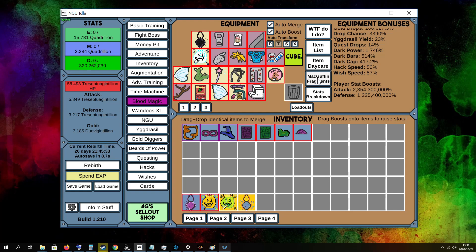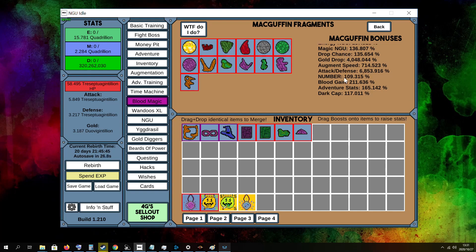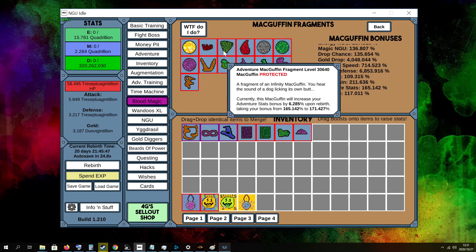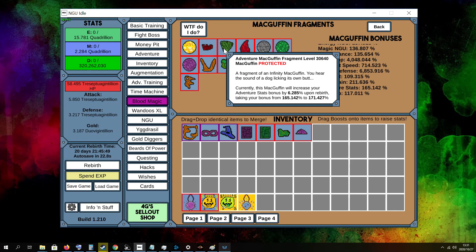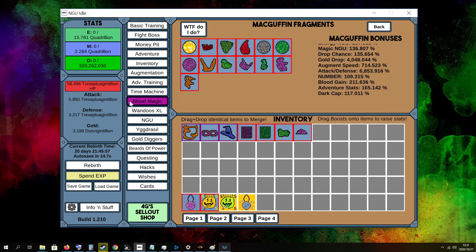Next we have the MacGuffins items. I've got 13 slots unlocked at the moment, and on the side you can see what boosts they are giving me. Some of them are quite high level, like the Adventure MacGuffin which is very high level. The Blood MacGuffin is one of the most important because it boosts your blood and production quite a bit.